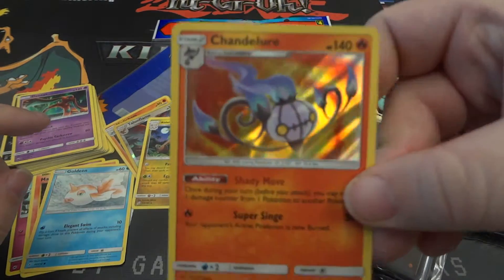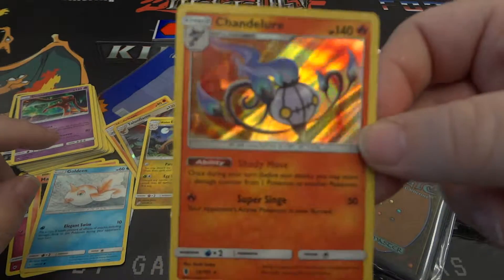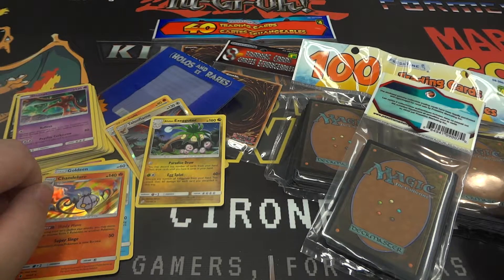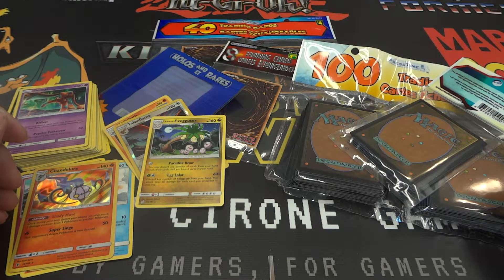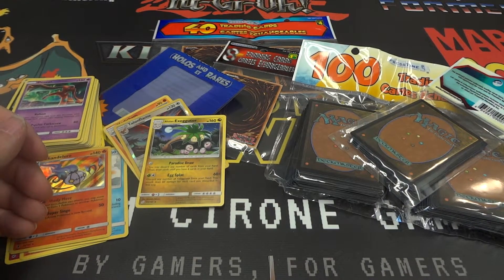And then our small one here with that Chandelure — the hollow ring on that fire looks so cool. Awesome. Well, I hope you guys have enjoyed the video. I am going to move this stuff aside and then we'll start our next video and open up some Yu-Gi-Oh, so make sure you stay tuned. Be sure to comment, like, subscribe, hit the notification bell, and check out our Patreon — I would love to be able to open up a bunch more product for you guys. As always, remember that we are a channel by Gamers for Gamers. We'll catch you next time!